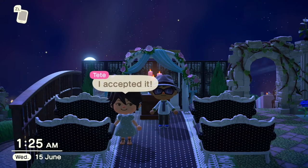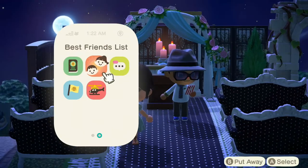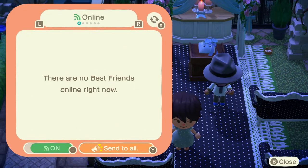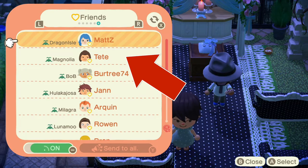If you want to see that all went well, just bring up the Best Friends List app on your Nook Phone and use the L and R buttons to find the right filter. There she is — we're friends now!